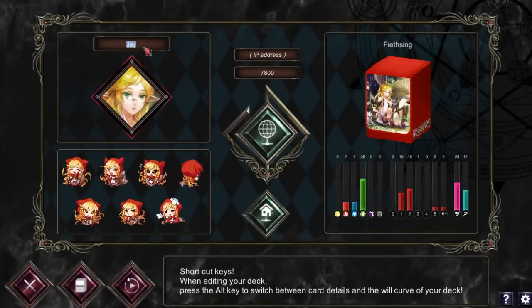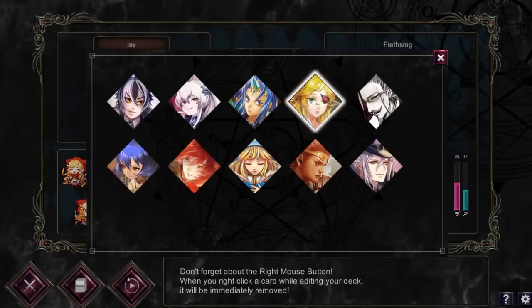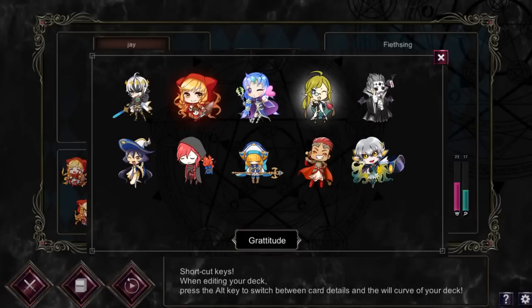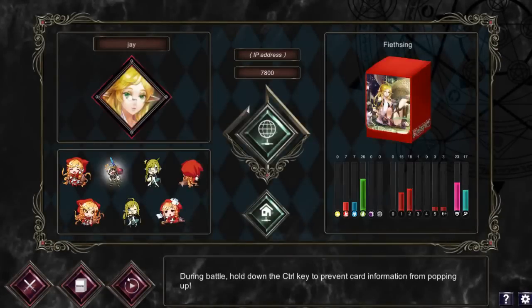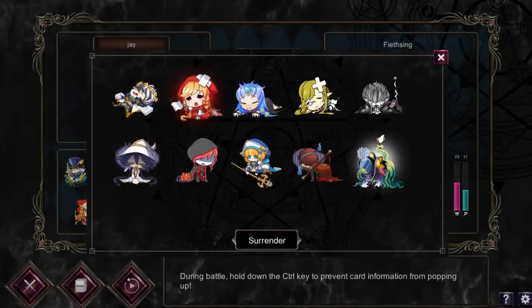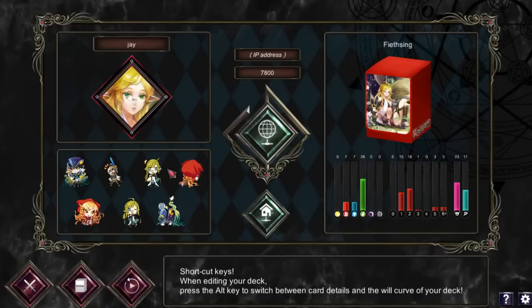Here you can type in your name however you want. You can also choose your avatar icon — you've got to choose Fiethsing because she's amazing. And here you can select different emoji icons to interact with your opponent via emojis, considering there's no vocal way to talk or a chat dialogue during gameplay — which is a little awkward, but it does help keep people from badmouthing each other.